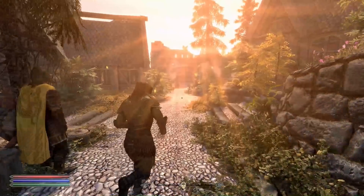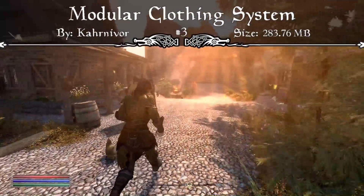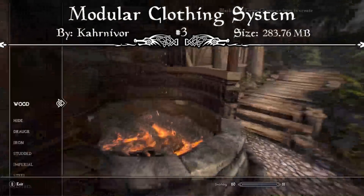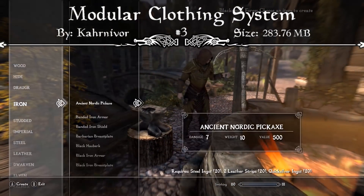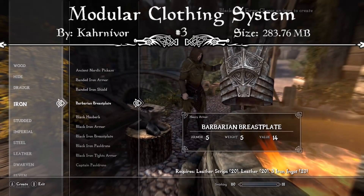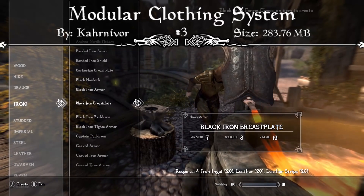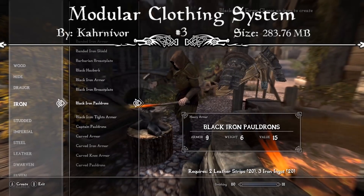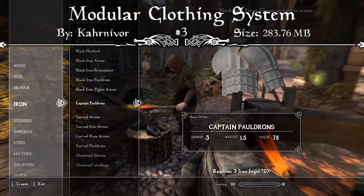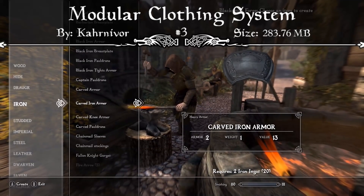Coming in at our number 3 spot, we have an amazing new crafting mod called the Modular Clothing System. The mod page reads: you can build your own unique outfit right in the game — these are non-nude lore-friendly clothing mods and they're all vanilla based. Do you know what Elder Scrolls Online, Morrowind, and even Fallout 4 have in common? Well, except for the open world, lots of quests, and beautiful atmosphere — they have modular clothing, or layered clothing. It feels so good when you can choose by yourself which parts you will equip on your character.